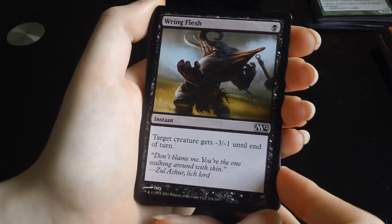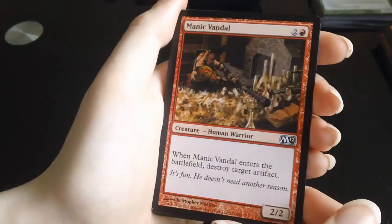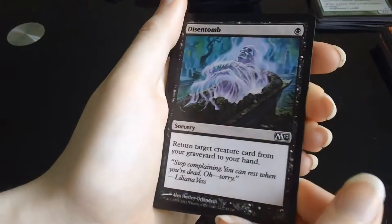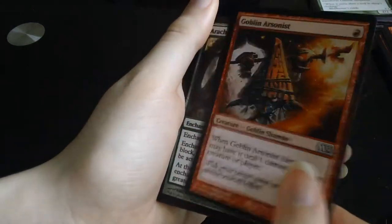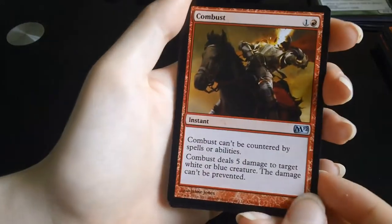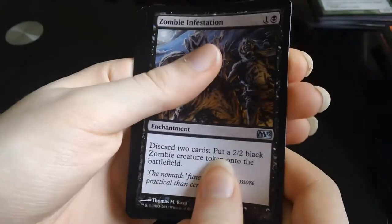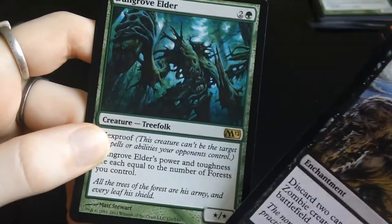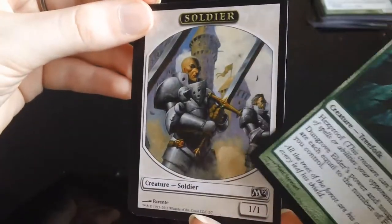Pack number four. The commons include: Rune-Scarred Demon, Gideon's Lawkeeper, Llanowar Elves, Manic Vandal, Demystify, Goblin Fireslinger, Disentomb, Act of Treason, Goblin Arsonist, Arachnus Web. Combust is the first uncommon, followed by Autumn's Veil and Zombie Infestation. The rare is green — Dungrove Elder! Not too exciting but there it is. We have a Soldier token and a Swamp, so no foil in that pack.